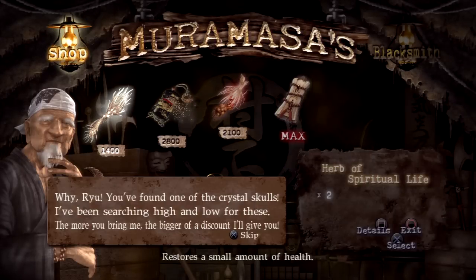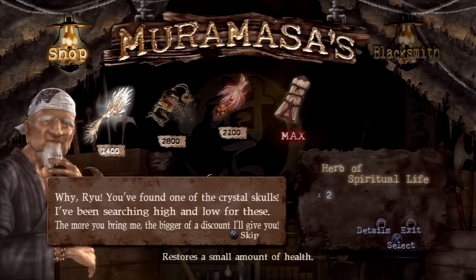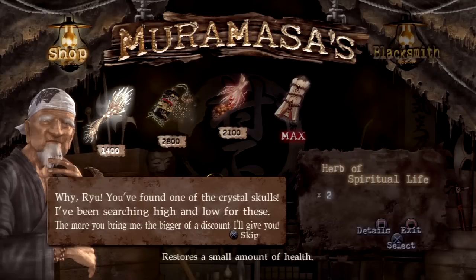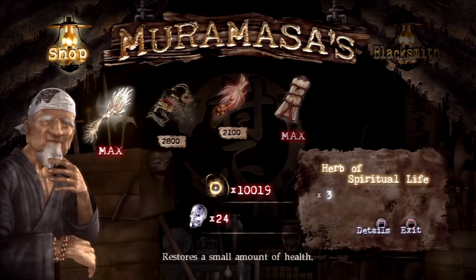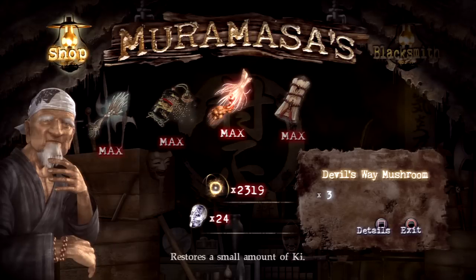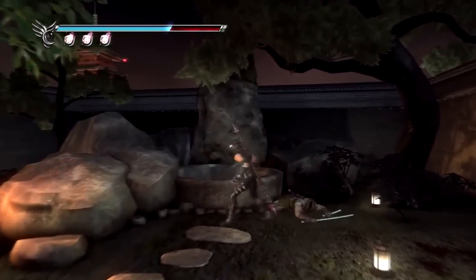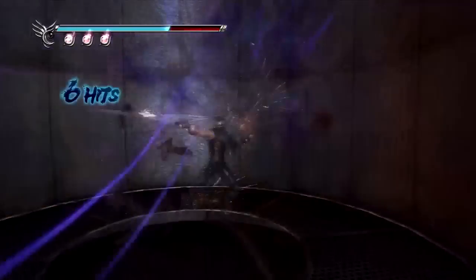Here we have the Muramasa shop and he's telling us that we found one of the crystal skulls and he has been searching high and low for these. The more you bring to him, the bigger the discount he will give you. So we actually do get discounts if we try to collect more of the crystal skulls, which is actually a good thing. It's a smarter move as it will save you a lot of time and trouble trying to upgrade your weapons.